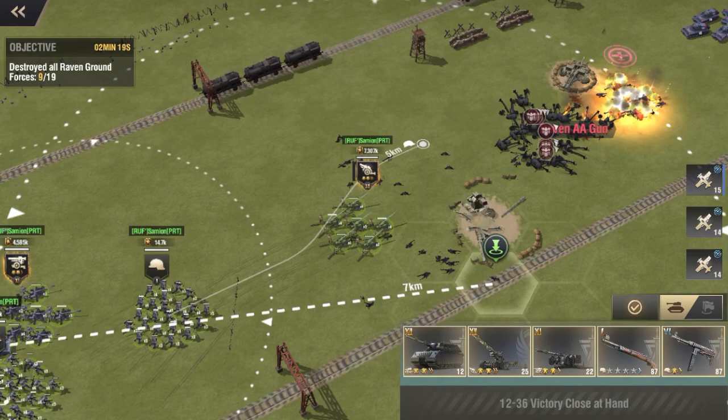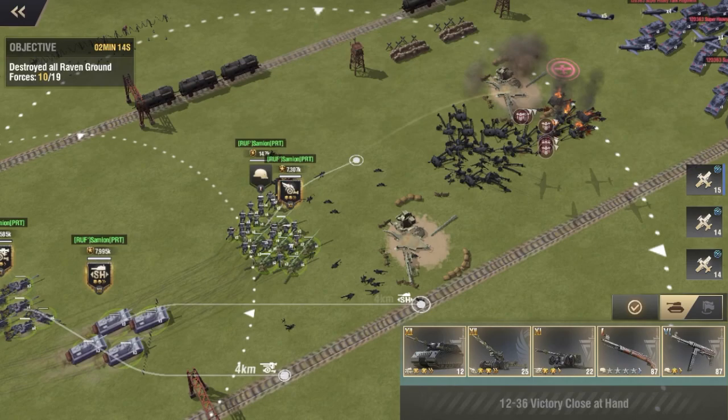Now here immediately I'm just bringing troops forward and setting them out. This is where I have space to work with and I don't waste time later on when I'm taking down the big swarm at the end.